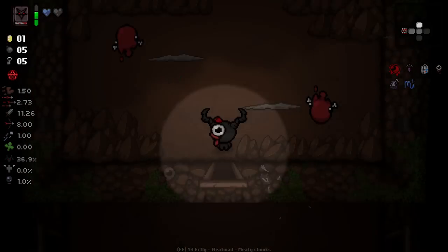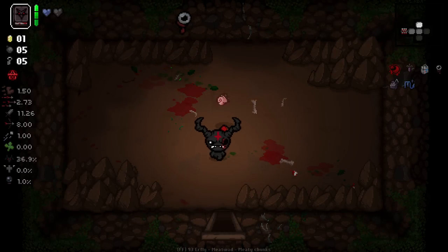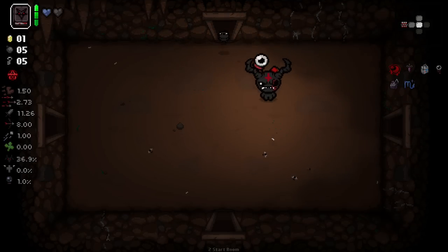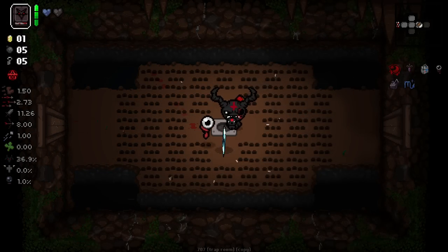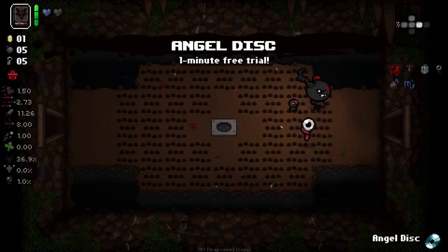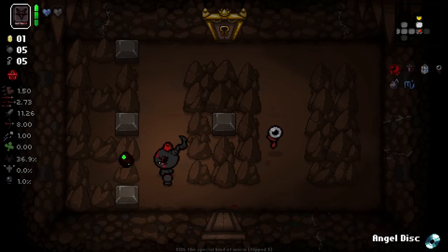Hopefully a somewhat easy mum kill. Unfortunately, these early episodes are going to be a little bit shorter. This might actually be the first run where we can make a boss rush — I didn't even think about that. They're going to be a little bit shorter just because we don't have as much to do. Angel disc — nice. I didn't know the discs were unlocked off the bat, but it's nice that they are.